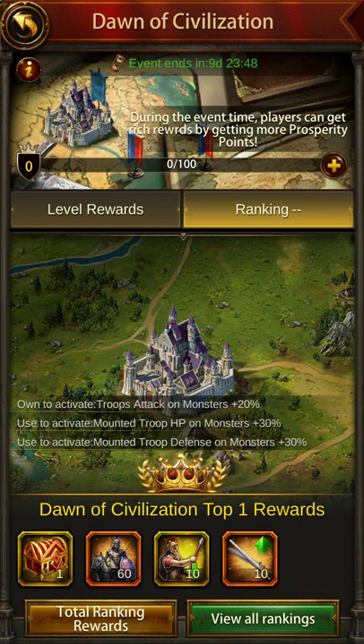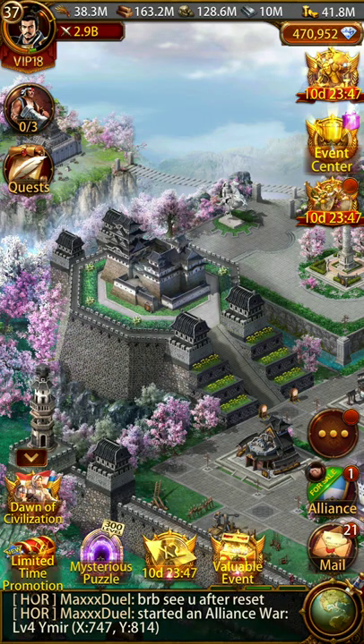So the trick I'm sharing with you is: once you get into the top 10 ranks, you don't need to spend more Gems to increase your rewards and ranking — don't really stress about it. Just let it be, just go with the flow. Once you get this decoration, it will pop onto your account. It says Own to Active Troops Attack on Monsters 20%, Mounted Troops HP on Monsters 30%, Mounted Troops Defense on Monsters 30%. You can use this HP and Defense when hunting high-power monsters like Yameer 5, B-16, B-17, World Boss. But you can turn off this decoration and still keep the 20% Troop Attack on Monsters.